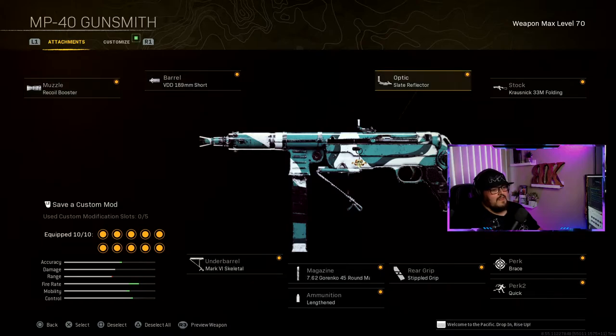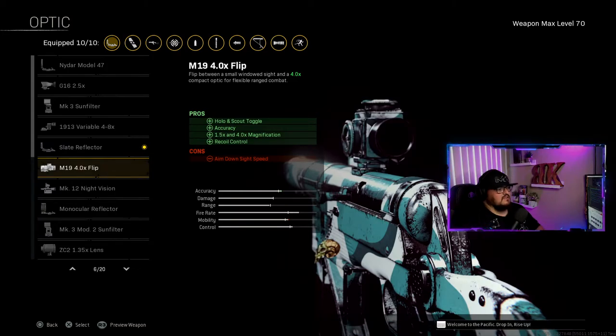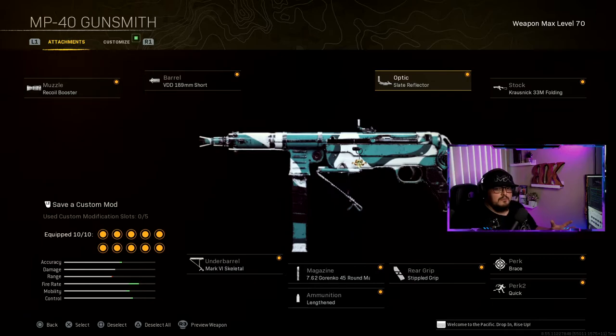For the optic I use the Slate Reflector — it is optional, choose whatever one you want. The reason I use it is you get 1.35x magnification, it's a small rectangular sight, and it's precision so it doesn't have any cons as far as aim-down-sight speed. You definitely want that speed, but again, it's optional.